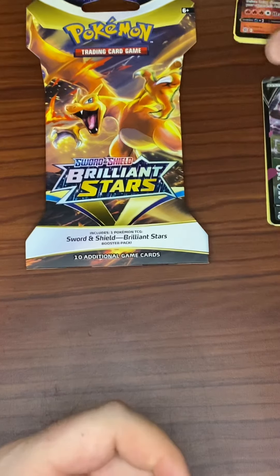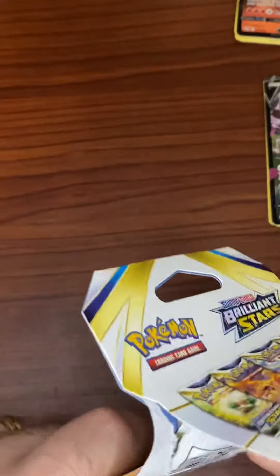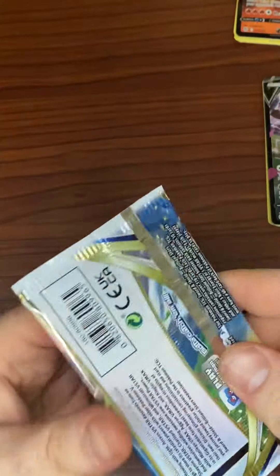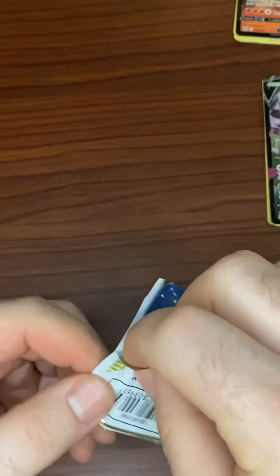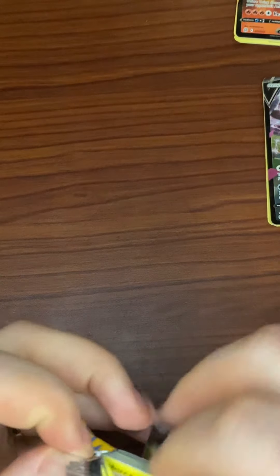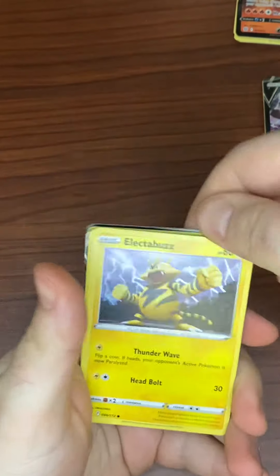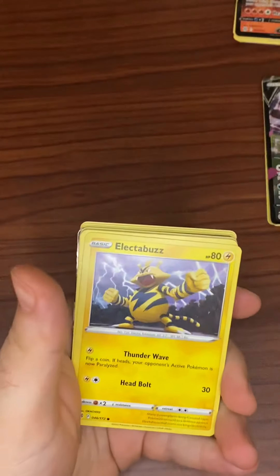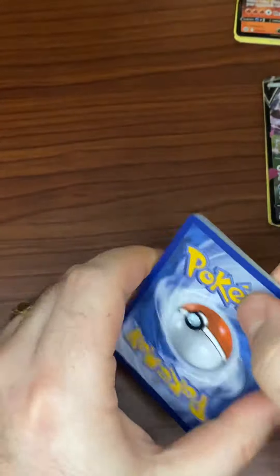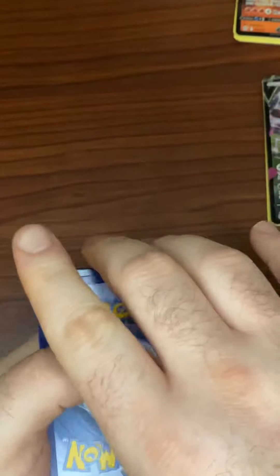I do care what we get in this last pack, which just happens to be the Charizard sleeve. I care because I want to pull some cool stuff with you guys. I'm happy enough with two Vs already, and even if there's nothing in this pack, my hit rate — including the Trainer Gallery and accounting for regular holo hits — is still 50%.